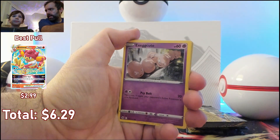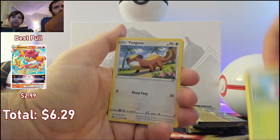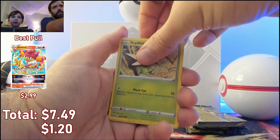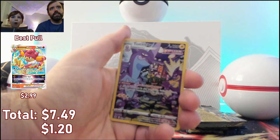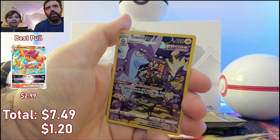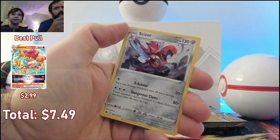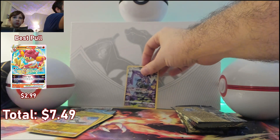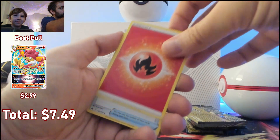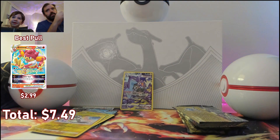They've all been black backs — maybe that's all they give now. Imagine if this one's a light one, that'd be super rare. What?! That's my favorite — Toxtricity! Is this an alternate art? Let's just see — oh, and a Scizor! I like that card a lot. I think Toxtricity is actually my favorite Pokémon.